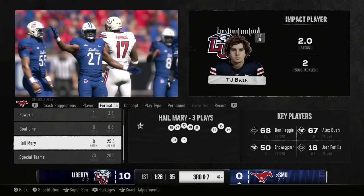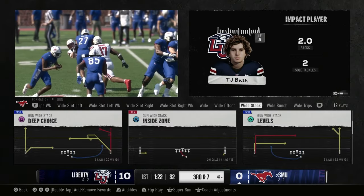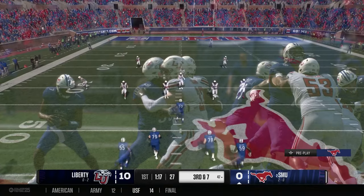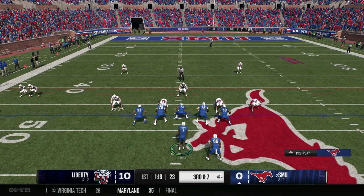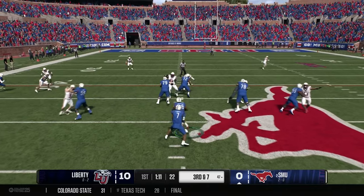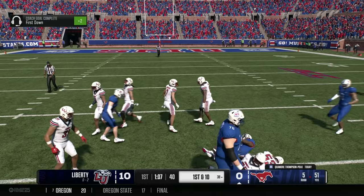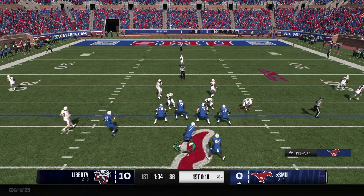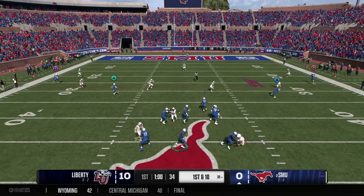One of those aspects is personnel. For example, I run the veer and shoot. The veer and shoot is designed to spread the field — it utilizes the entire field. If the ball is in the middle of the field, the receivers are lined up outside the numbers. If the ball is on the left hash, the receivers to the field are still lined up on or outside the numbers. It stretches the defense, and in regards to that, you need a quarterback with a strong arm.